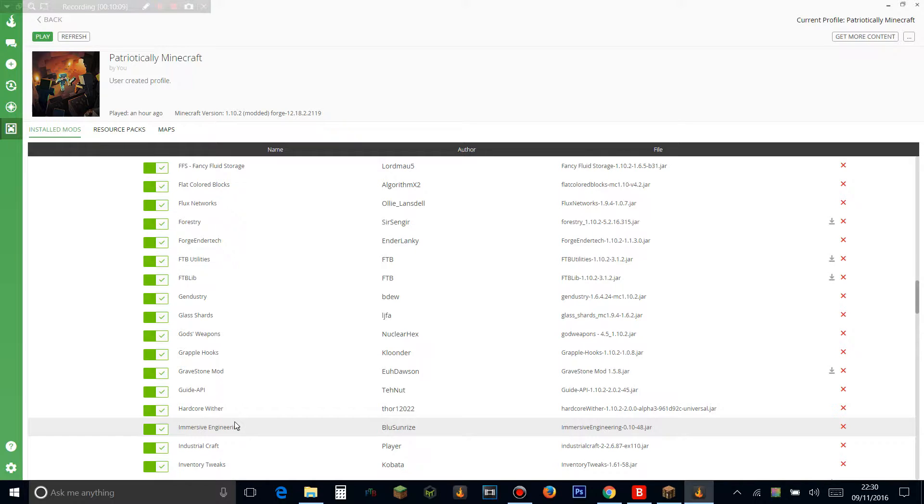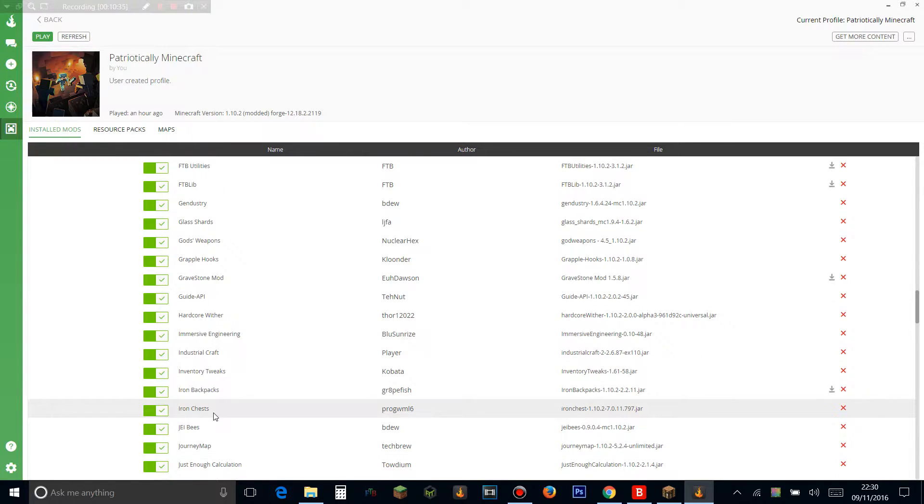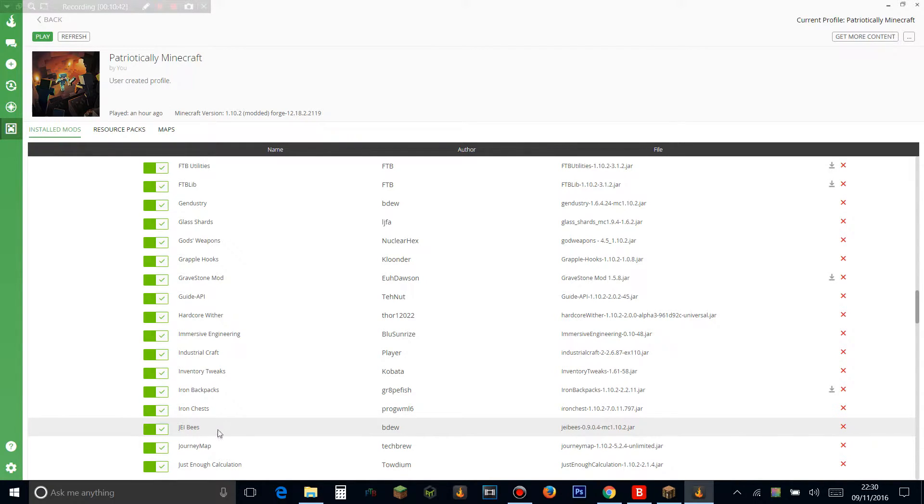Immersive Engineering is another techy mod but makes more realistic machines — it's really cool. Industrial Craft — you know what that is — adds the macerator, electric furnace, and loads of other stuff. I could have chosen Tech Reborn but I didn't want to mix them. Inventory Tweaks lets you tweak your inventory and sort things. Iron Backpacks is another backpack mod. Iron Chests adds iron, gold, diamond, obsidian, crystal chests, and more.